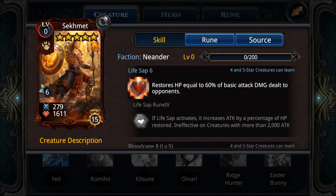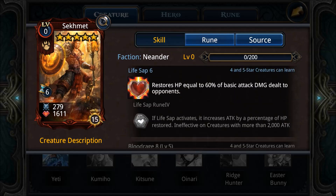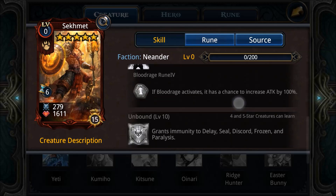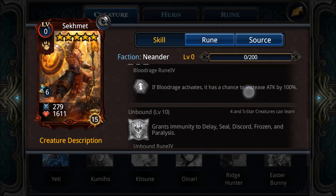Next, the Segment is a mid-tier creature. Thanks to Unbound Blood Rage and Life Step, he's guaranteed to attack every round, making him a pretty decent creature. The biggest downside is the six-turn cost — I feel like this creature deserves a four-turn cost to be stronger, but as it is he's just mid-tier.